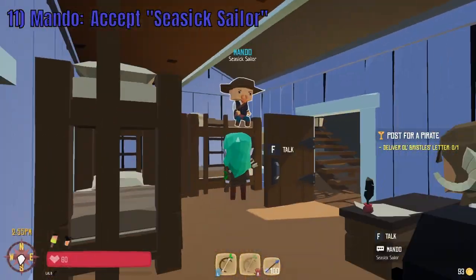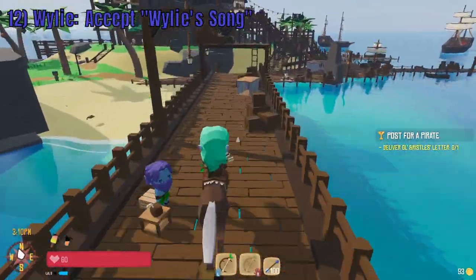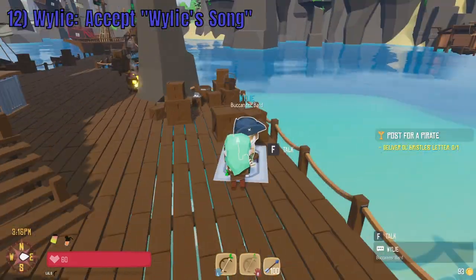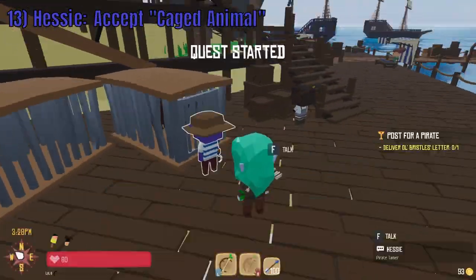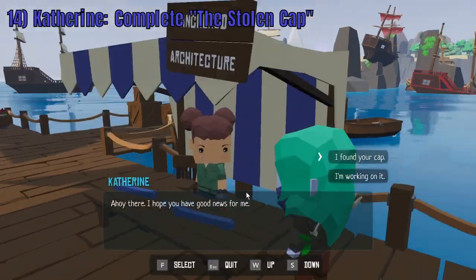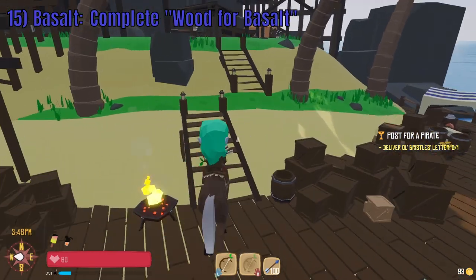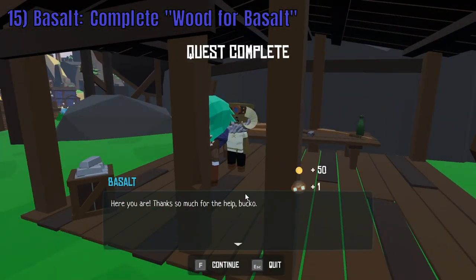At the inn next to the reef you will find Mondo. Accept C6 Sailor and then travel across the dock to find Wily. Speak with Wily to accept Wily's Song. Across from Wily you will find Hesse. Talk to Hesse and accept Caged Animal. On the same dock, speak with Catherine to complete the Stolen Cap. Up the hill from Catherine is the shipwreck Basalt. Hand over your oak logs to complete Wood for Basalt.